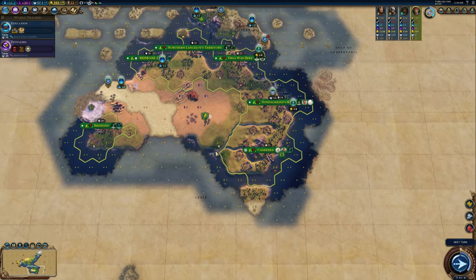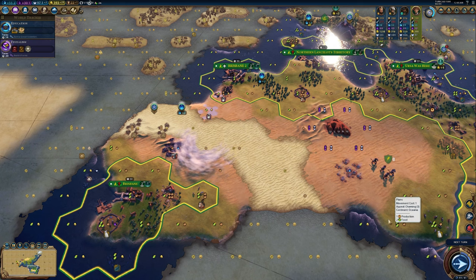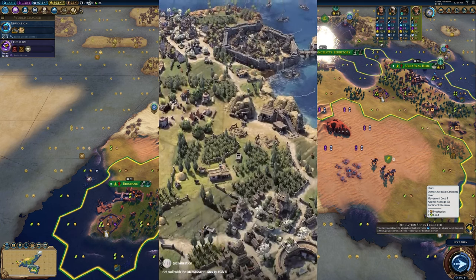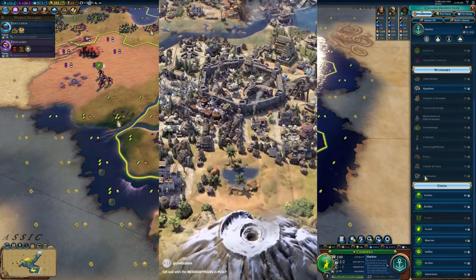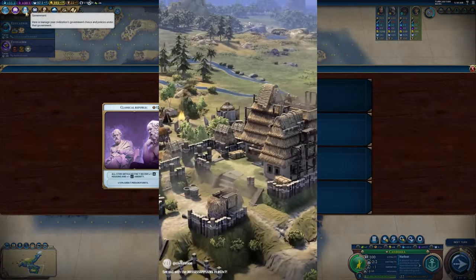G'day everyone and welcome to day 265 of your daily Civ 7 news update. The Mississippians were revealed today and they have one of the most unique units ever added to Civ. This is an antiquity era civ focused mainly around building up a strong economy with a ton of food. Almost all of their abilities and bonuses give you gold or food one way or another.